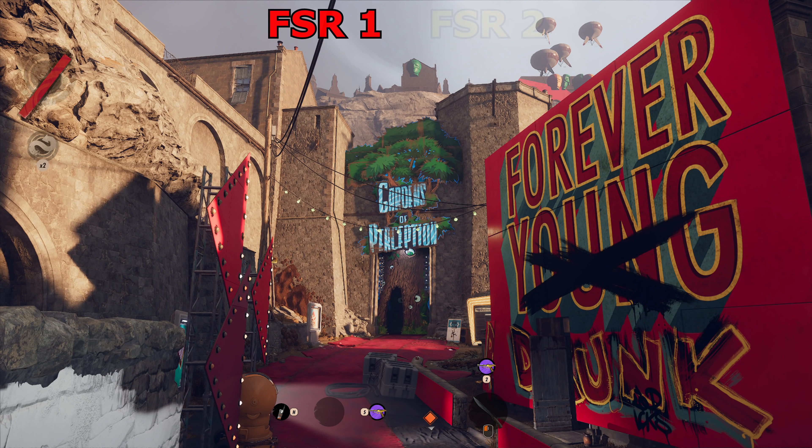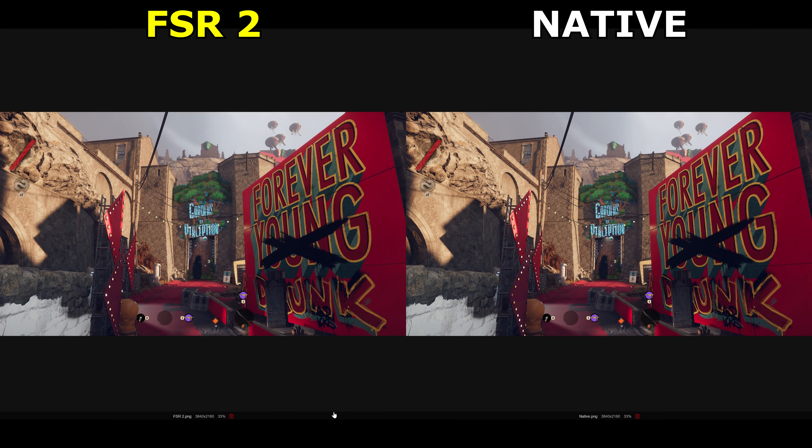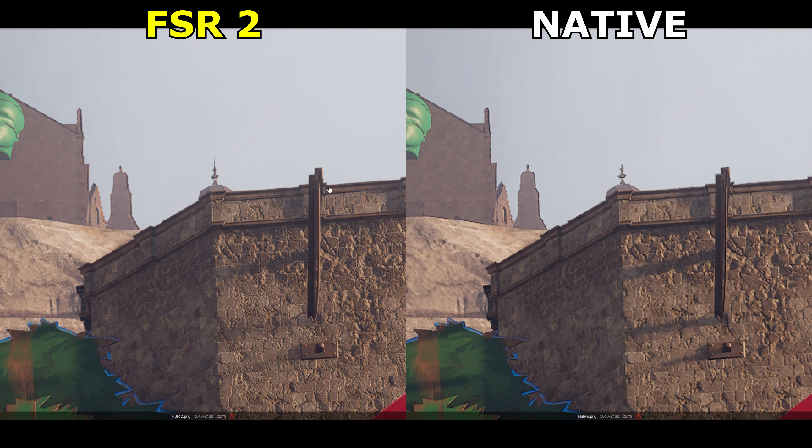It also looks a bit worse around the edges of details on this sign, again appearing as blocks of 4 pixels of alternating colours. FSR 2.0 isn't without its problems, but it is certainly better and more detailed looking than FSR 1. And if we compare FSR 2.0 with native resolution, it wins some and loses some. The big win is to the thin lines — the lines on these balloon things here look much better with FSR enabled, and it also results in much better anti-aliasing along the edges of this wall.